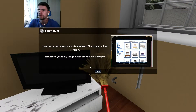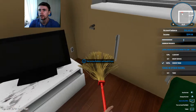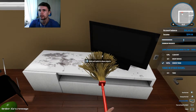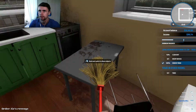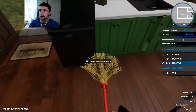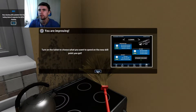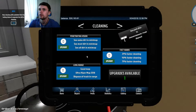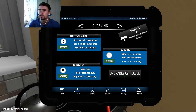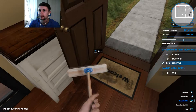From now you have a tablet at your disposal. Press tab to show or hide it. It will allow you to buy things which can be useful for this job. So that's the radiator, I guess. If we just carry on cleaning for a bit, that might be a better idea. Nice clean floor is what we're going to have. Turn on the tablet and choose what you want to spend the new skill points you got. Skill points — cleaning, demolition. Good mop — oh okay, well that's going to help us out quite a bit.